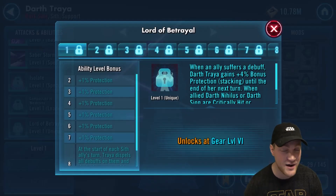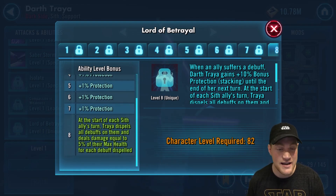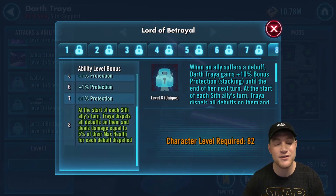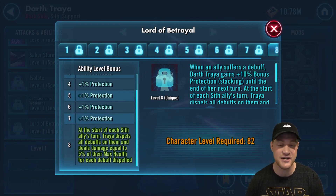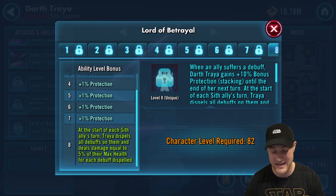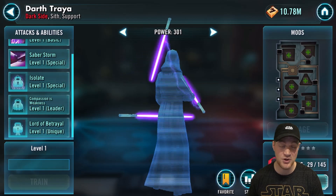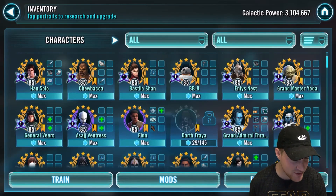Next, Lord of Betrayal: at the start of each Sith ally's turn, Traya dispels all debuffs on them and deals damage equal to 5% of their max health for each debuff dispelled. Another passive cleanse — this is amazing. Anytime you can get rid of debuffs without really having to do anything, it's definitely a game changer. Again, both of her abilities are up there as well.